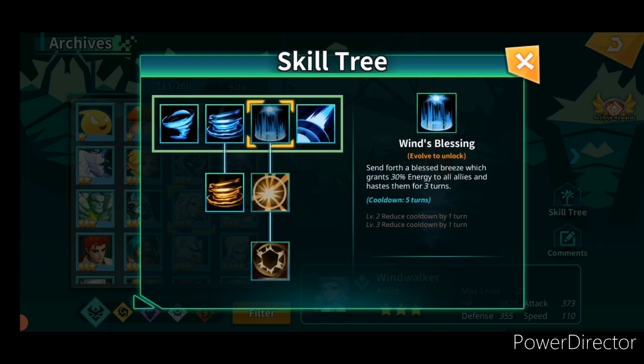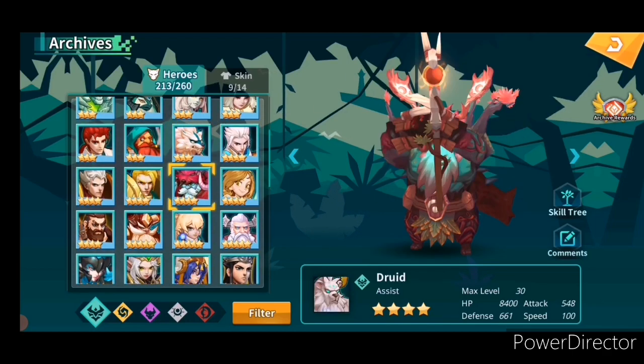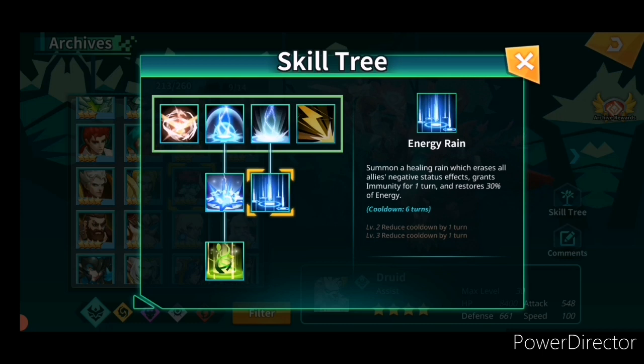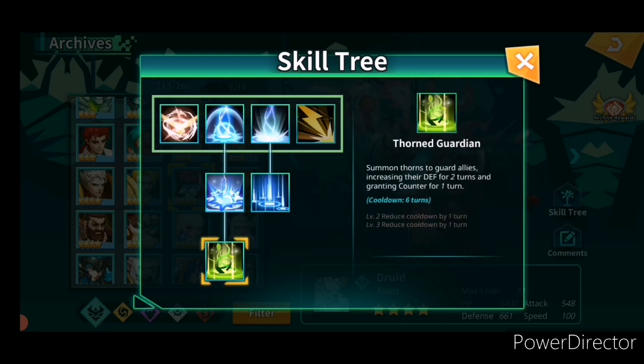The second unit is also from Loveful — Druid. It is one of the best healers in the entire game. It has a cleanse buff, an energy rain immunity buff, and a counter buff that can be used to farm Chimeras, which I will talk about in the next videos. You can find the counter buff on Summer Thorn Garden.